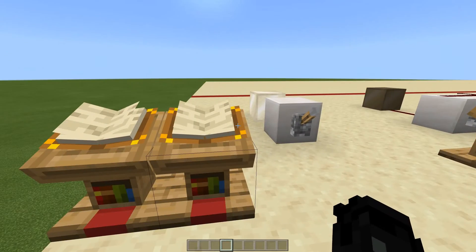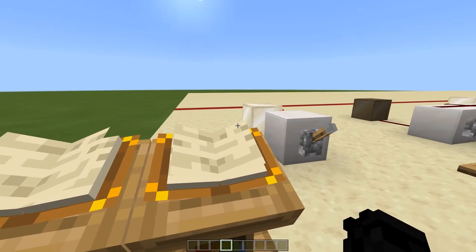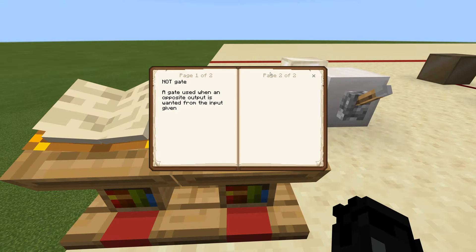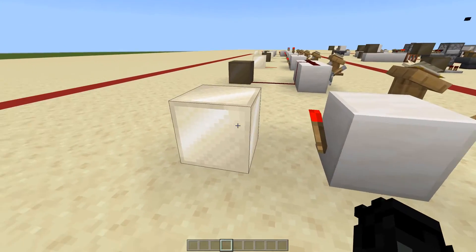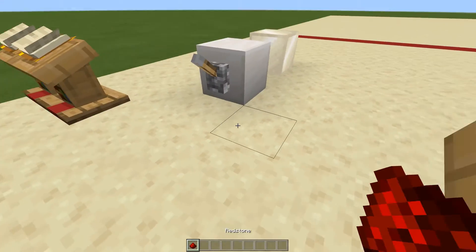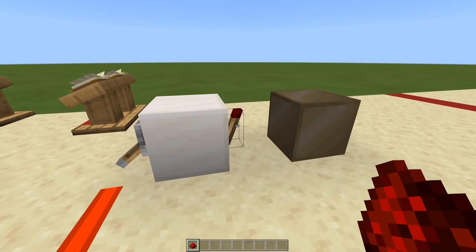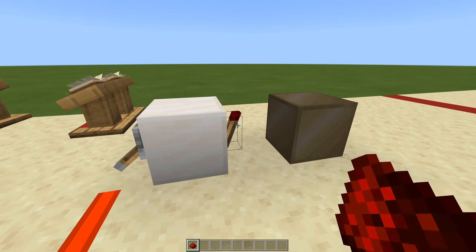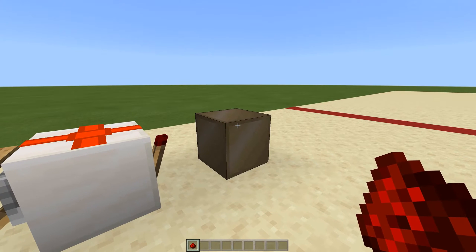First up is the NOT gate — used when an opposite output is wanted from the input given. It's basically just an inverted circuit, which you learned way back in the beginning of this series. It's literally the exact opposite of what you want to happen. As you can see, the lever is off, and when I turn it on it would normally light things up — but the torch turns off when given power, which then turns off the rest of the circuit.